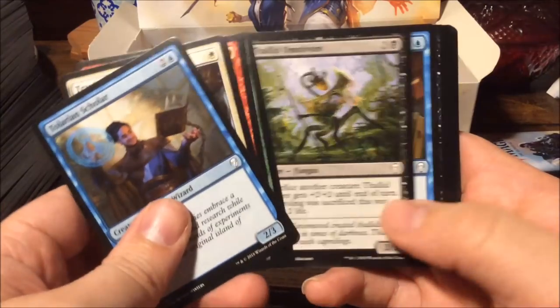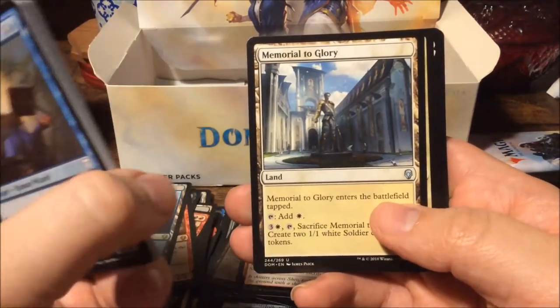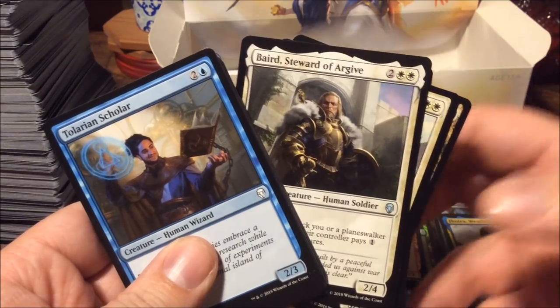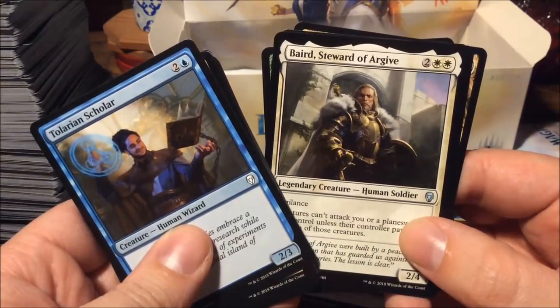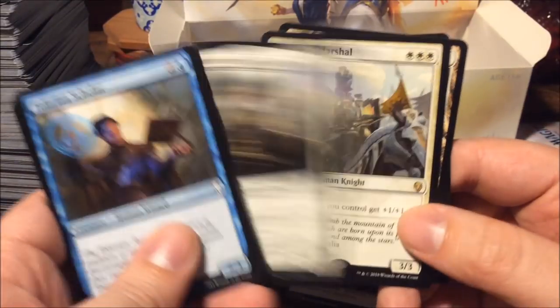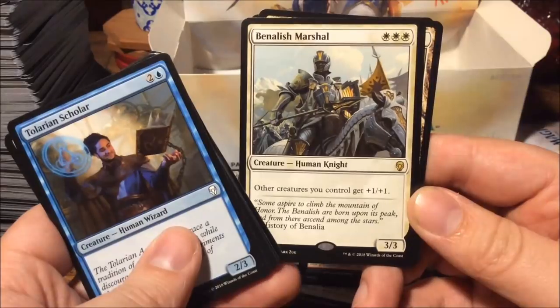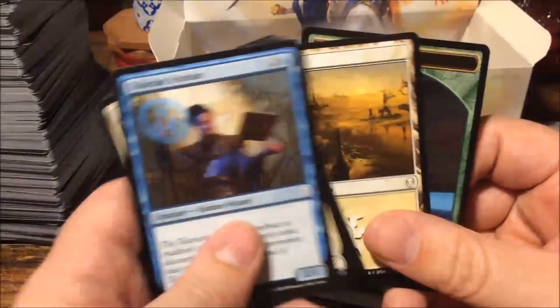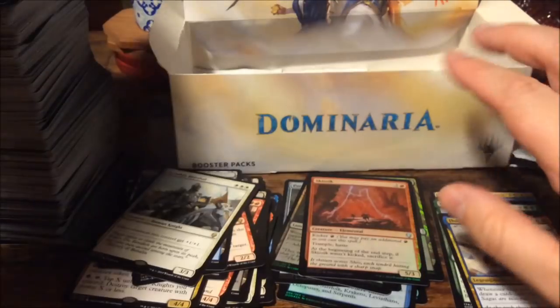At the time of filming I still have one pre-release to go, so who knows what I'll get tomorrow. Memorial to Glory, Sanctum Spirit Bear, Steward of Argive — and Benalish Marshal: for three mana a three-three, other creatures you control get plus one plus one. Another saproling token — they are everywhere. Eight boosters to go.